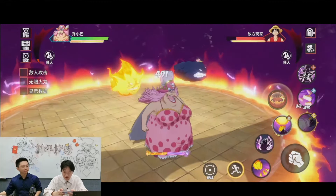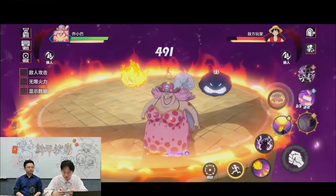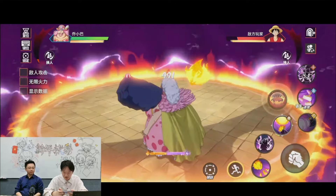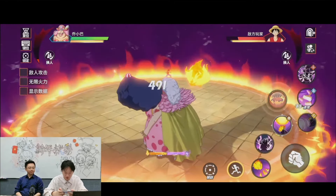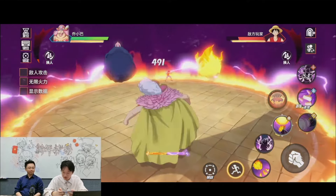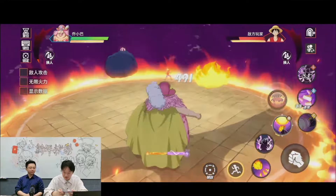A ring of fire activated and there's this - what is going on, how did she activate that? Oh wait, we got a bar down below Big Mom. We got like a fire meter and a thunder meter below her.